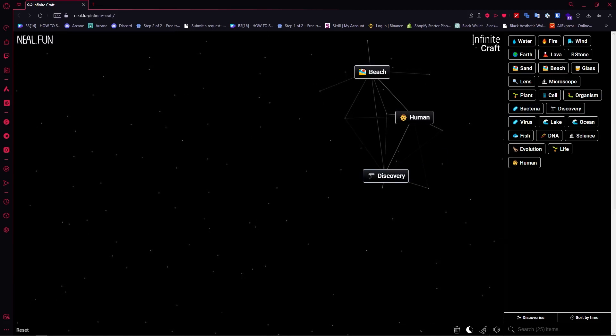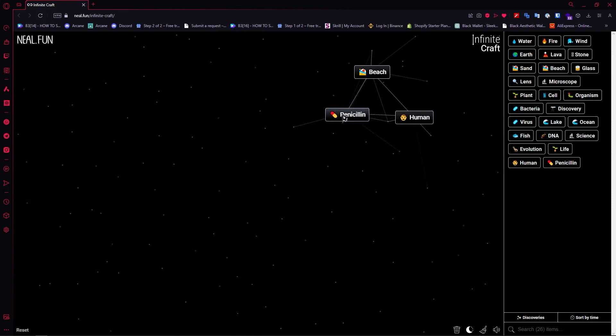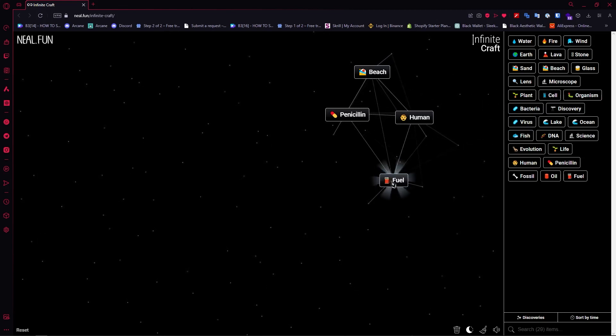Once you have human, go for discovery and add bacteria into it to create penicillin. Then go for discovery again and add organism to create fossil. Once you have fossil, add bacteria and you'd have oil.